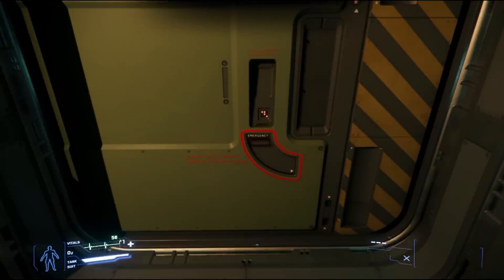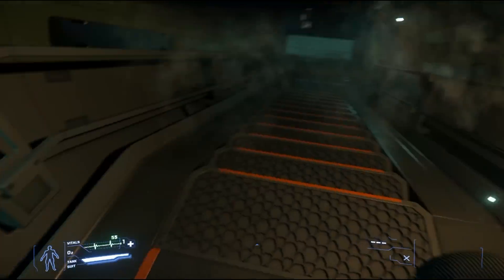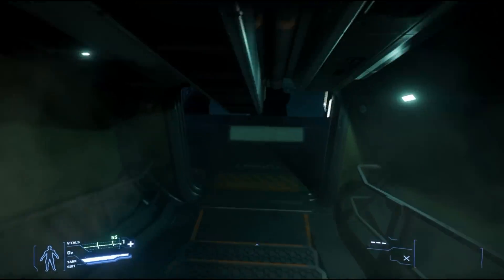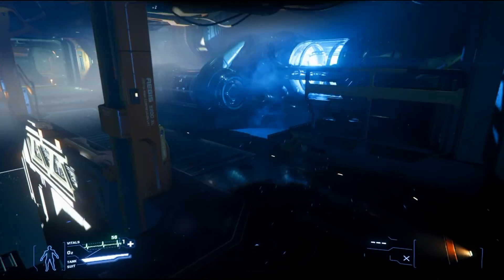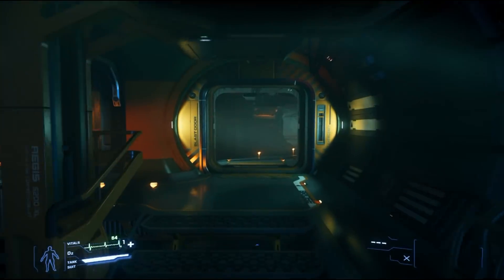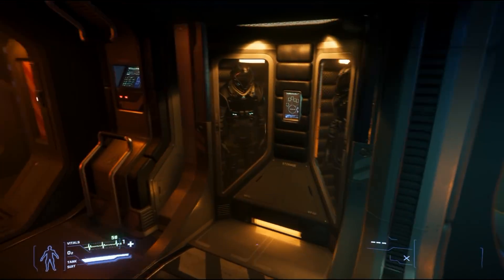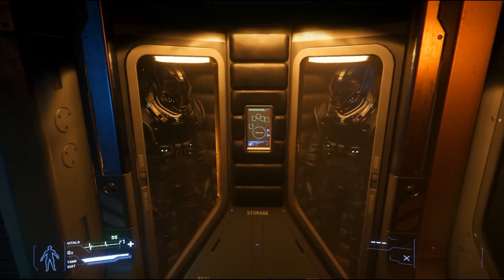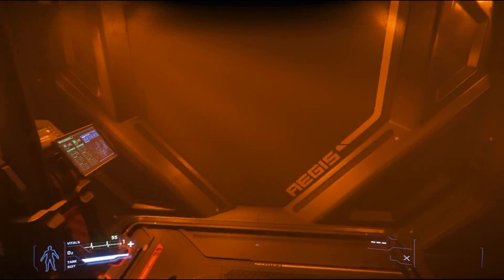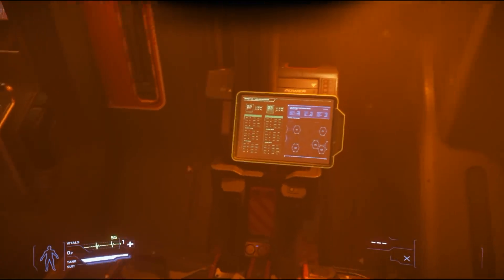As we head towards the rear of the ship, you have the backward-facing turret. Heading back forward, you have description labels on the floor. In here you've got spacesuits — they're kind of creepy because you're not used to seeing these; it almost looks like people just waiting around. We have another elevator so we'll go up.